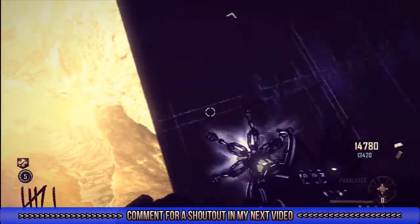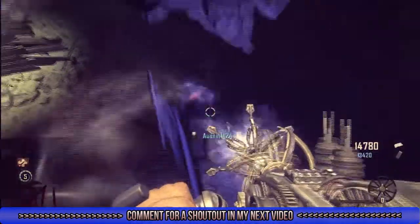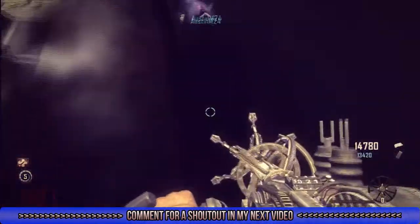So this is what it looks like inside — you can walk around anywhere, you won't fall, there's no death barriers, and the Paralyzer gets you everywhere you want to go. Somebody should have a Paralyzer when you get into this glitch.